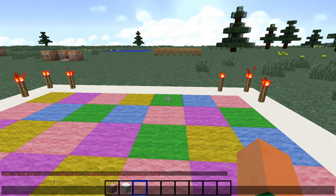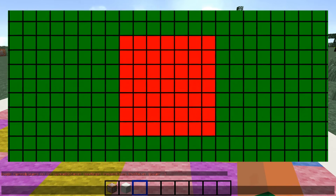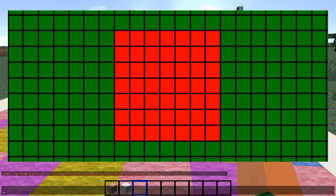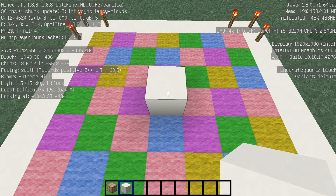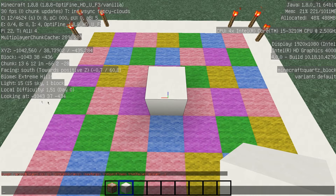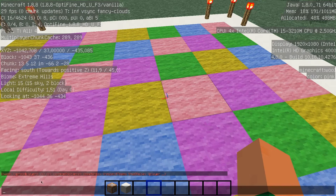We'll see the command in detail. You can see the coordinates X and Z - I'm going to show a grid on the screen. Each case corresponds to a block. Imagine we want to determine a zone - it's a square. The coordinates X and Z in the command are the coordinates of the center of this zone. We don't have the Y coordinate because Minecraft will determine Y depending on the height of the surface. Here, the coordinates are -1043 for X and -434 for Z. Minecraft will determine Y as coordinate 37 because that's the surface.